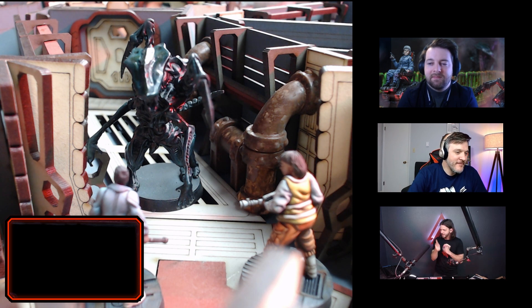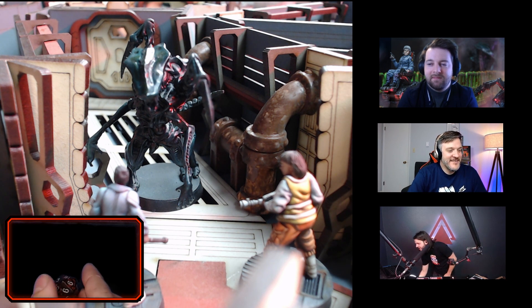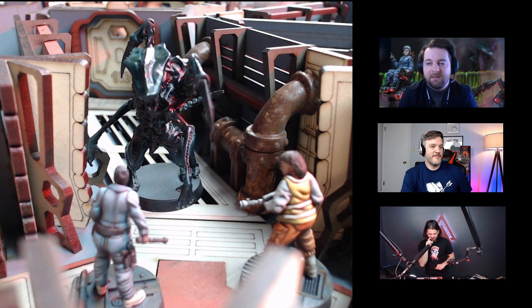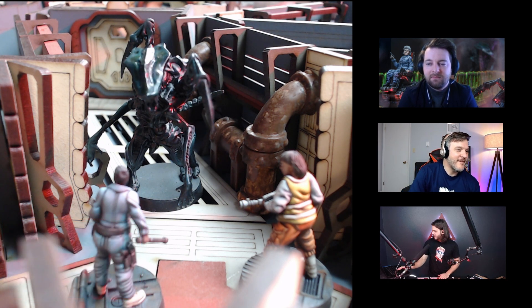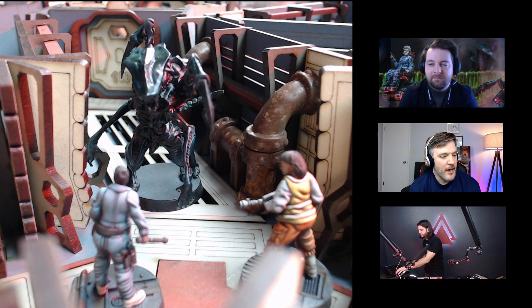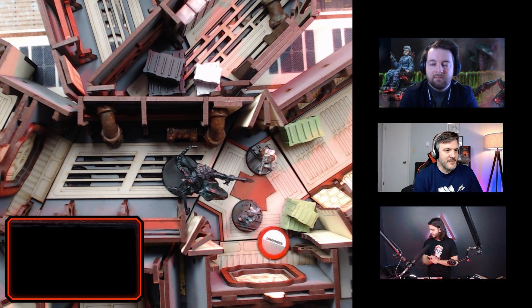Here we go — it's a nine! The incinerator goes off and envelops the xeno in flame. Damage time! The incinerator is one of the more powerful weapons the crew has access to. It rolls 2d10 plus two damage, but you choose the higher of the two d10s. A lot of weapons are just 1d10 plus a modifier, but this one gives you a chance to roll two and pick the best.